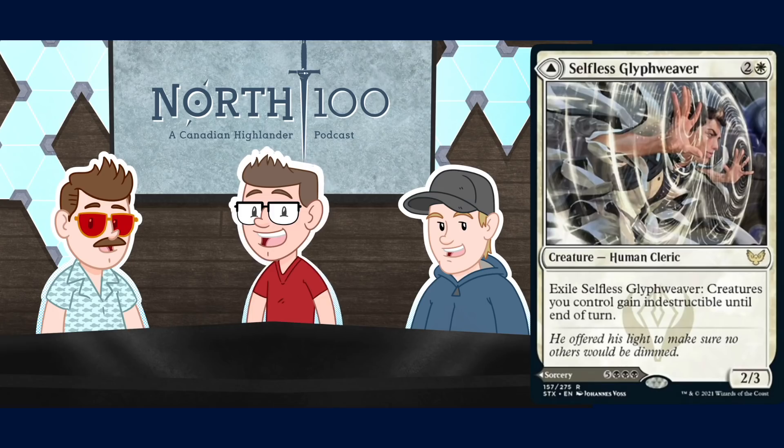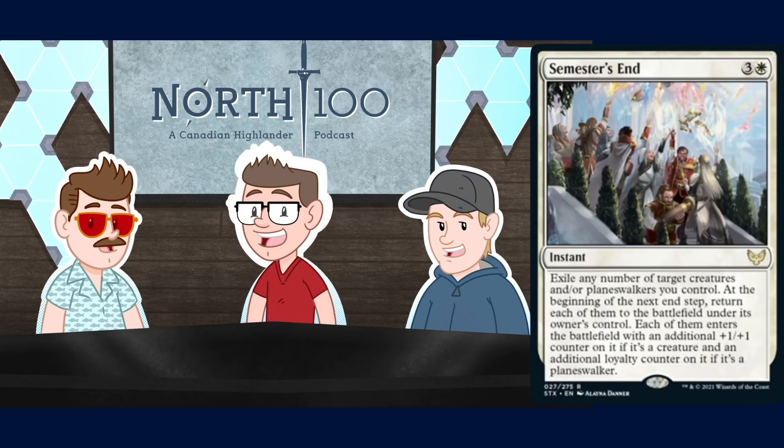Semester's End is a four-mana instant for three and a White. Exile any number of target creatures and/or planeswalkers you control; at the beginning of the next end step, return them with an additional +1/+1 counter each (or loyalty counter for planeswalkers). It's like a better but more expensive Ghostway. Jare: The more expensive cost matters, but the permanent anthem effect does too. You can trick opponents into attacking a planeswalker, cast this, reset it, fog the attack, and have creatures come back bigger. Probably best in the blink deck; worth experimenting in heavy-ETB decks.